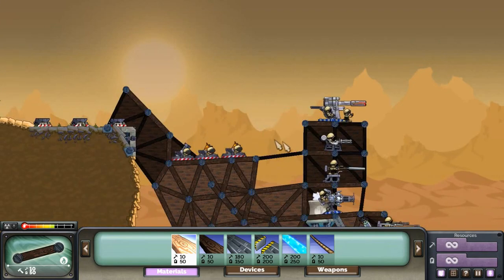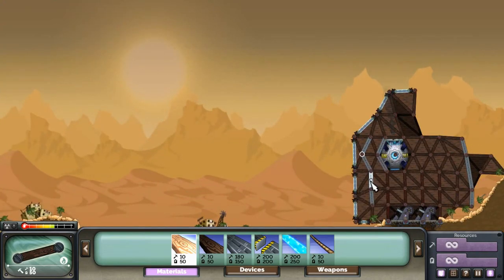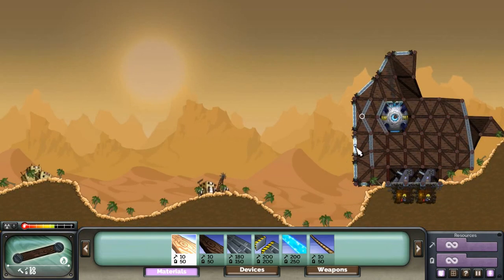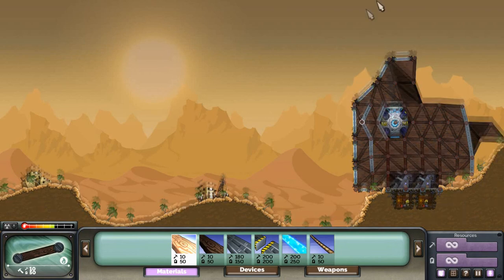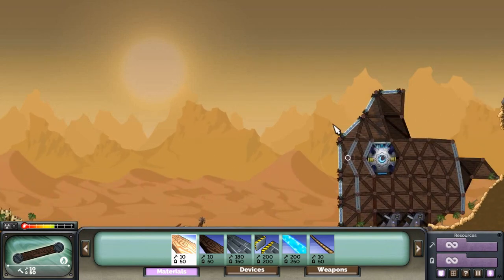So if someone likes to go straight for factory weapons and try to get a quick base kill, a set of shields around the load-bearing struts will prove a pretty effective defense, I think. The only thing is, you'll still have to take attacks against other parts of your base that are maybe a little bit less vital.